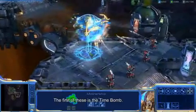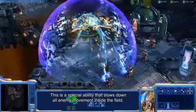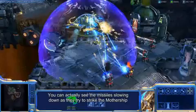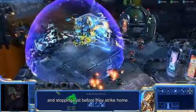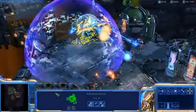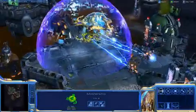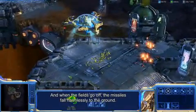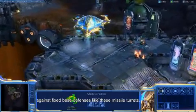First of these is the time bomb. This is a special ability that slows down all enemy movement inside the field. You can actually see the missiles slowing down as they try to strike the mothership and stopping just before they strike home. When the field goes off, the missiles fall harmlessly to the ground. This makes the mothership extremely potent against fixed base defenses like these missile turrets.